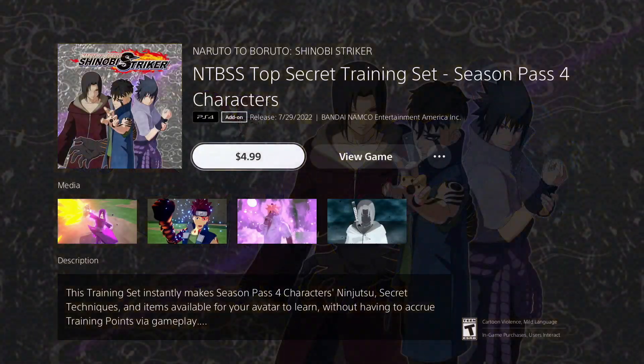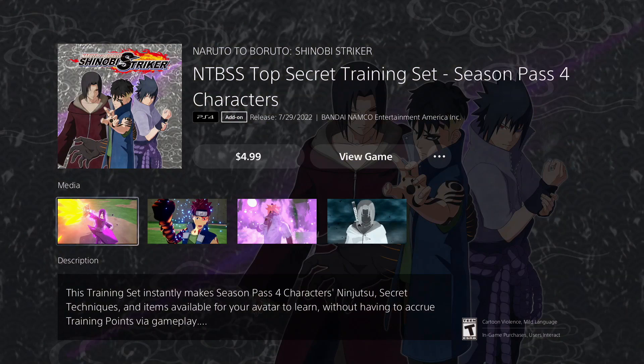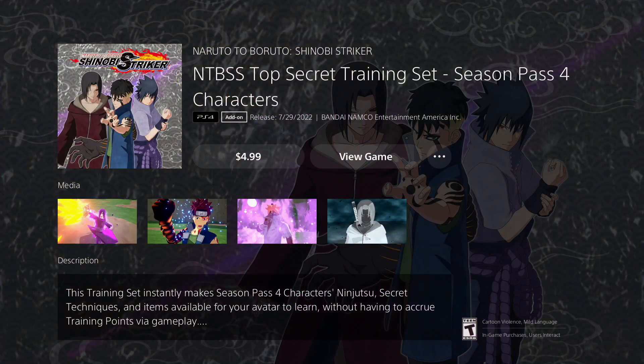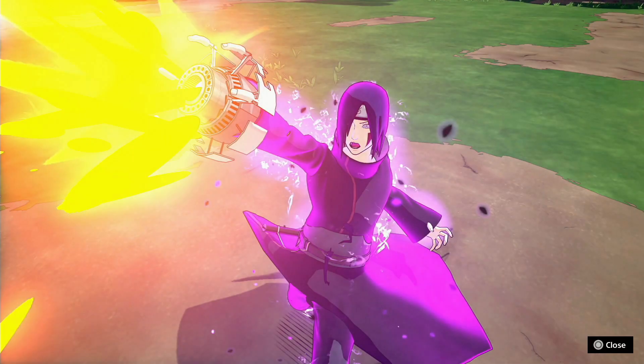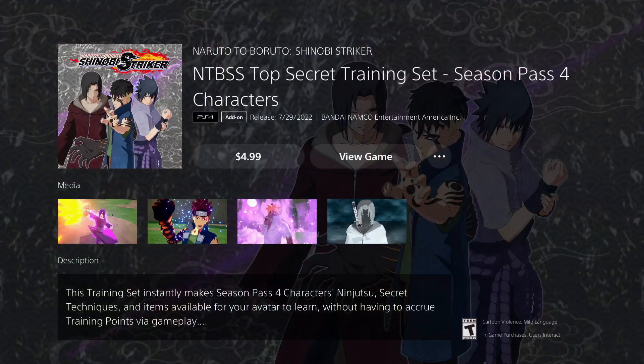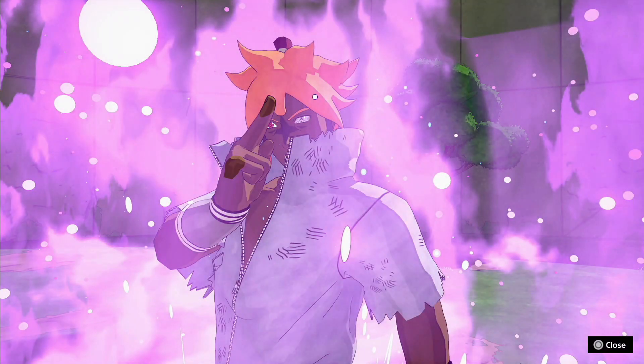The Top Secret Training 4 is now available for purchase. This pack gives you five silver stars — not gold stars — for each Season Four pass character, meaning you're guaranteed two ninjutsu plus an ultimate. In my personal opinion it's not really worth it, but if you want to do it, go crazy.